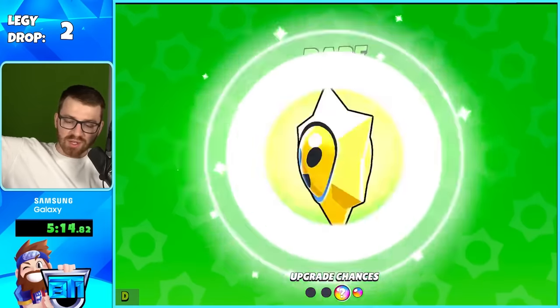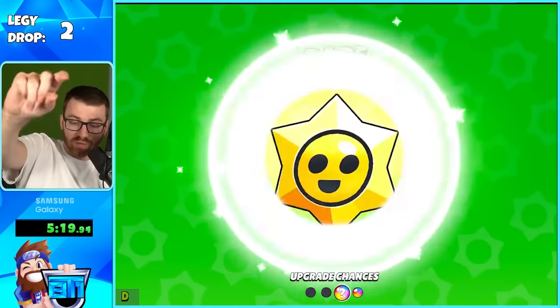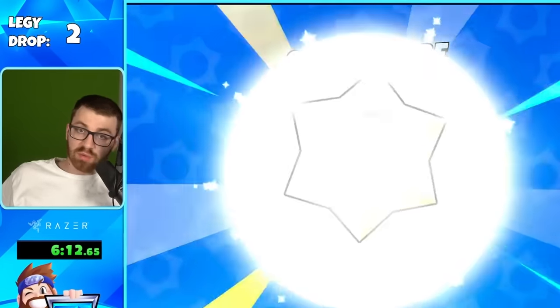Mainly the rares and super rares just have a lot of power points and coins. We just gotta show you guys the juicy stuff. And I will show you if we get a brawler pull from something else, because you can get them from epic, mythic, or legendary drops. To get to the legendaries, we got credits — cool. I'm just speed opening like this.